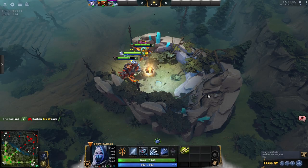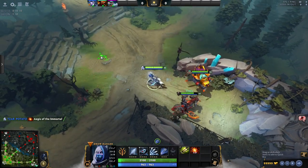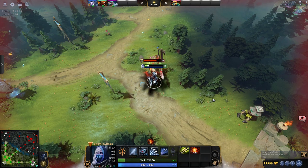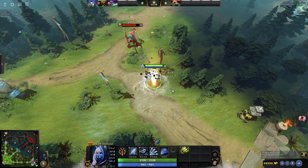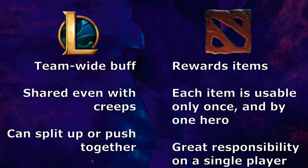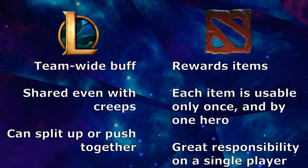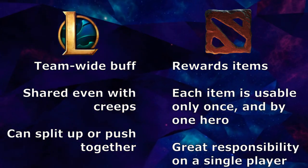Roshan instead drops items that anyone can pick up and use. The most powerful of these is the Aegis of Immortality, a one-time use Guardian Angel. On consecutive kills, Roshan drops the Aegis still, as well as a small variety of other items. Each reward dropped by Roshan always only buffs just the one hero that picks it up, as opposed to how Baron buffs the entire team equally. There's far more risk in how the Aegis is used, as it becomes the responsibility of a single player to use their second life effectively.